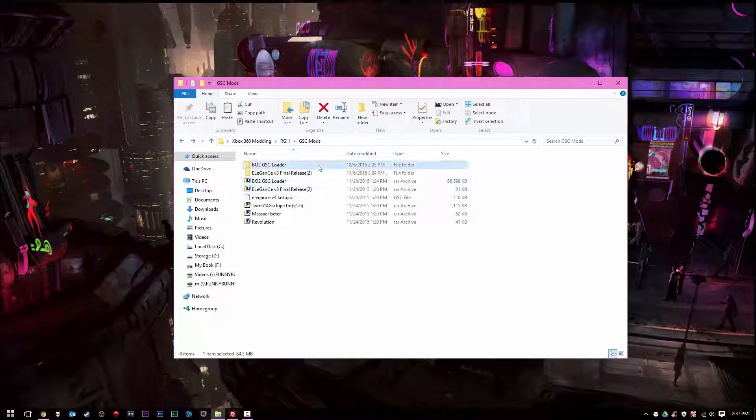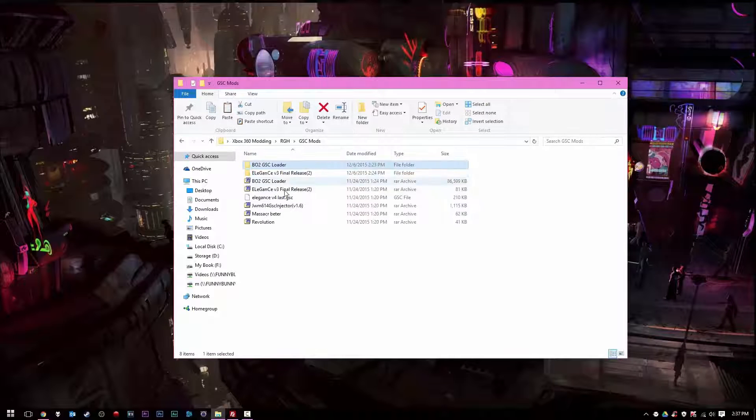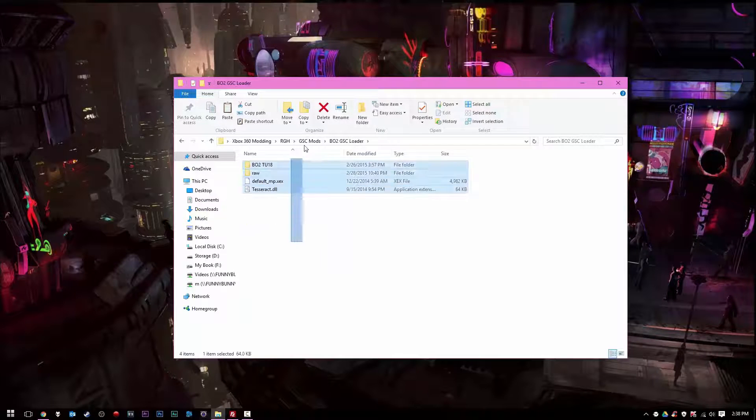The next thing you will need is Black Ops 2 Title Update 18, along with the modified .xcx file and this modified .dll file. There will be a link to download these in the description below, along with this RAW folder here.